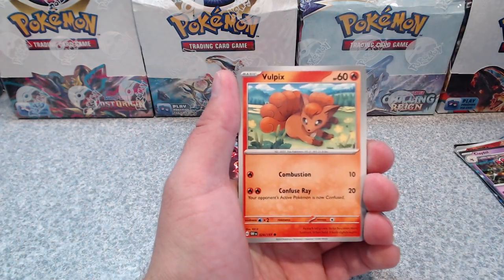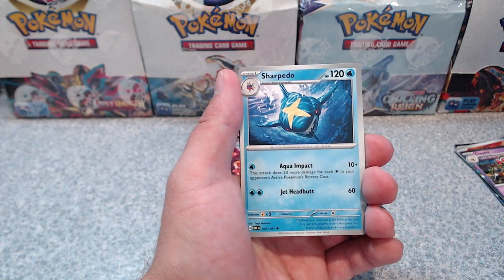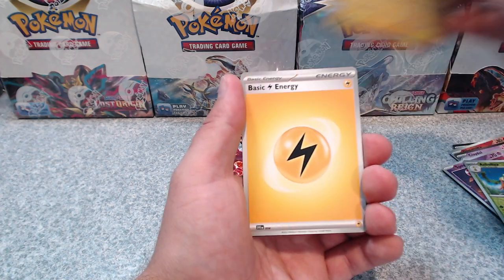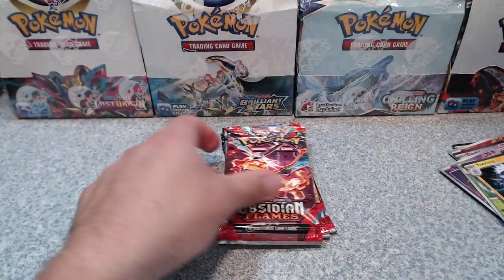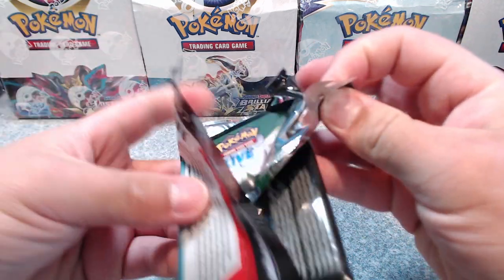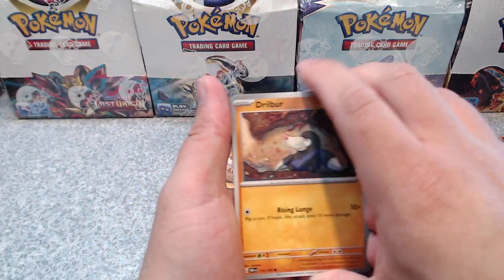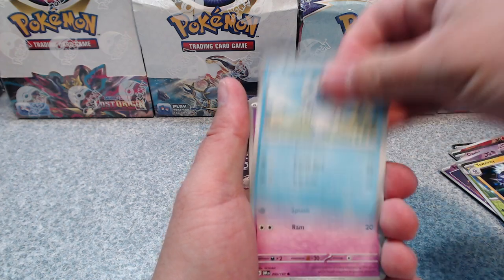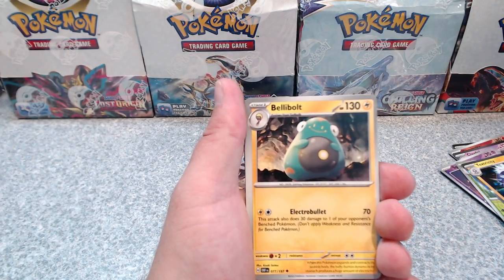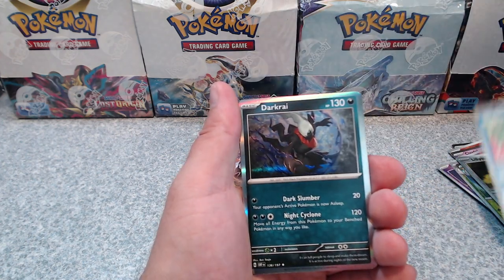Let's see all the picks — come on! Sharpedo, reverse into another reverse, into a regular hollow. Come on, Obsidian Flames! Come on, let's go! Reverse into another reverse, into a regular hollow.